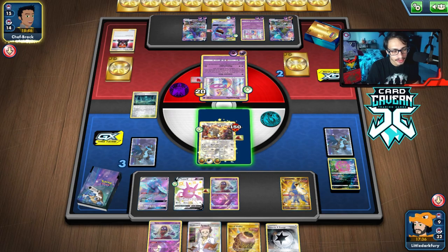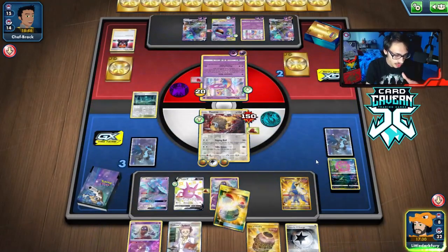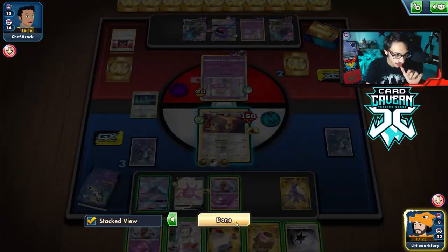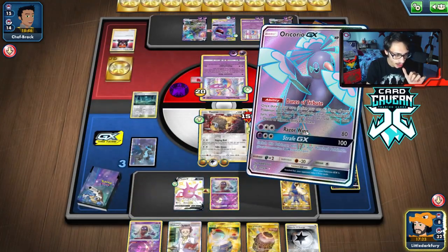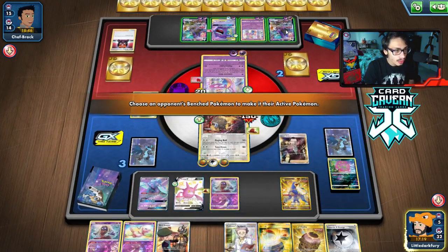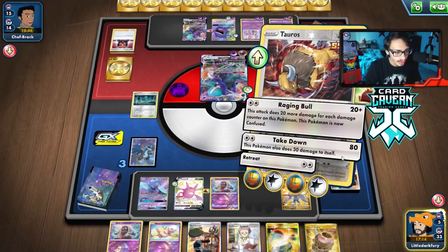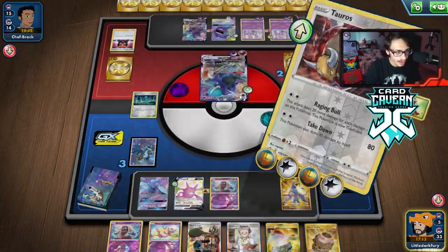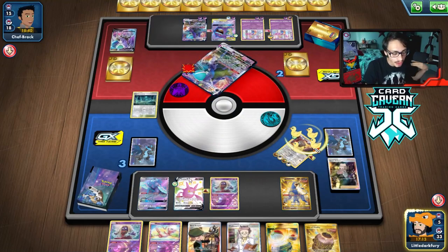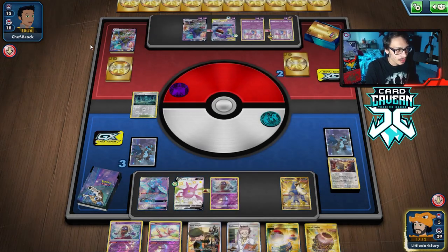We find Boss, we win. We don't find Boss, unfortunately we lose the game — there's nothing I can do about it. No other play available, so I have to do the Oricorio and pray for Boss. Will we find Boss's Orders? We do! Let's go! We bring in the Shadow Rider Calyrex VMAX and Raging Bull for game — 440 damage with Raging Bull. We knock ourselves out too, but we still win the game anyway.